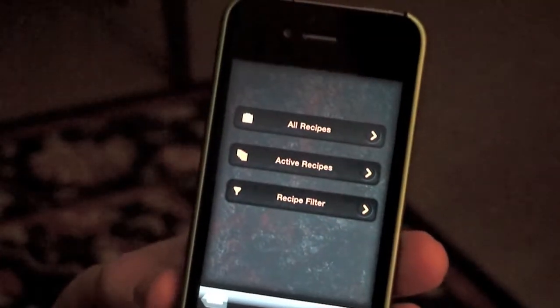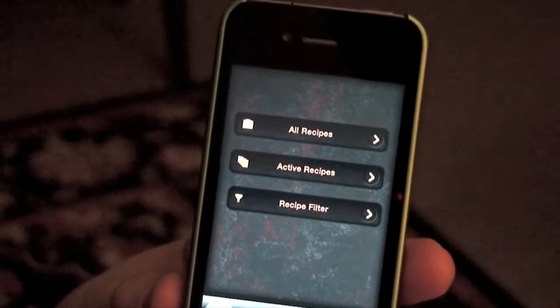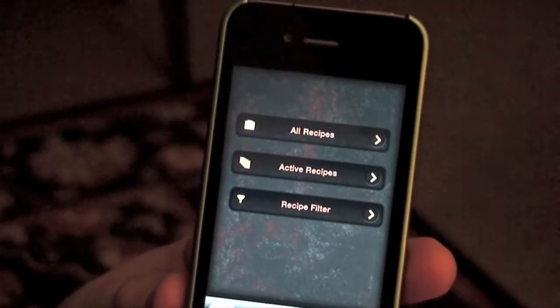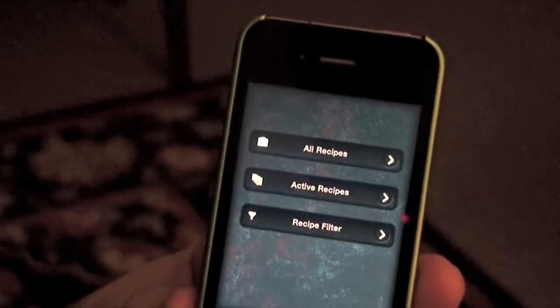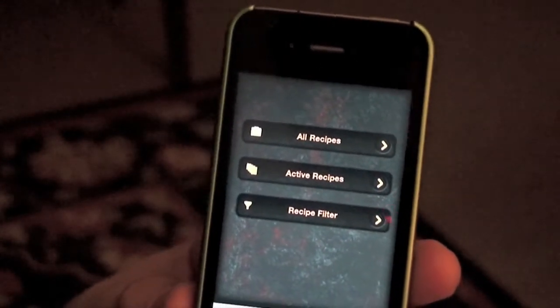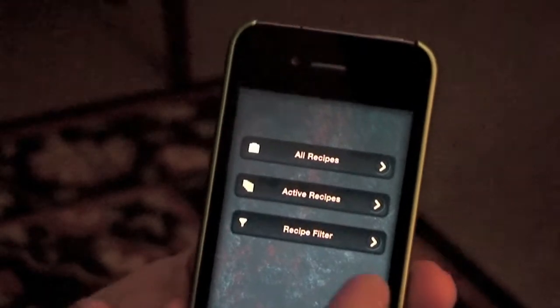So you just simply touch the icon. For crafting, it'll take you to a menu which will show you a couple different options: one for viewing all of your recipes, the second one for viewing your active recipes, and a third one to filter your recipes to make it easy to search for what you're looking for.